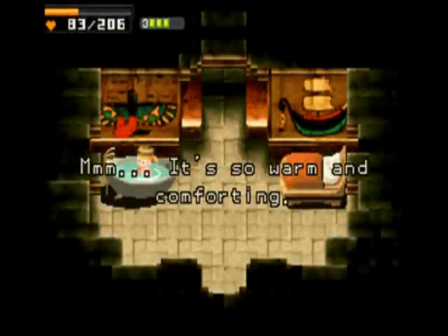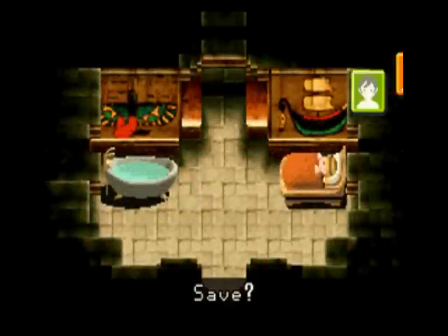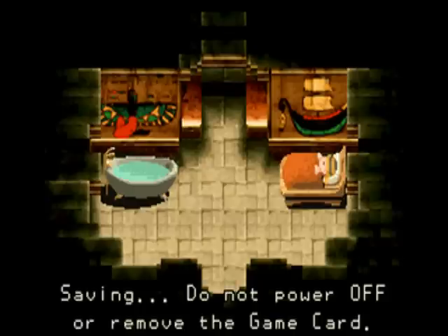Anyways, bath time. And with this, I think we'll end the episode here. So next time on Let's Play Contact, we continue into the pyramid. Maybe we'll find Mint and Lester, and then beat them up.